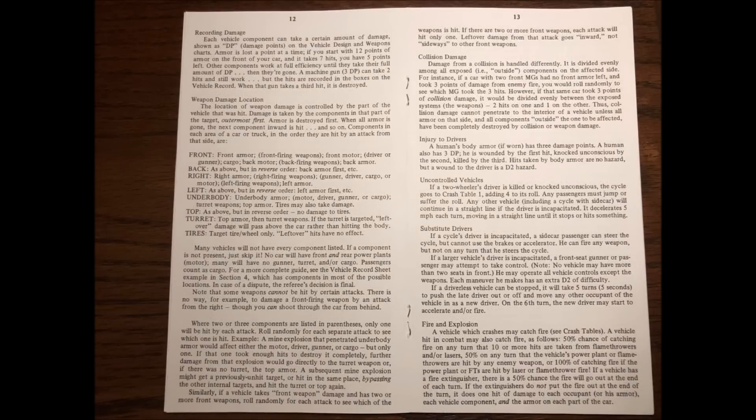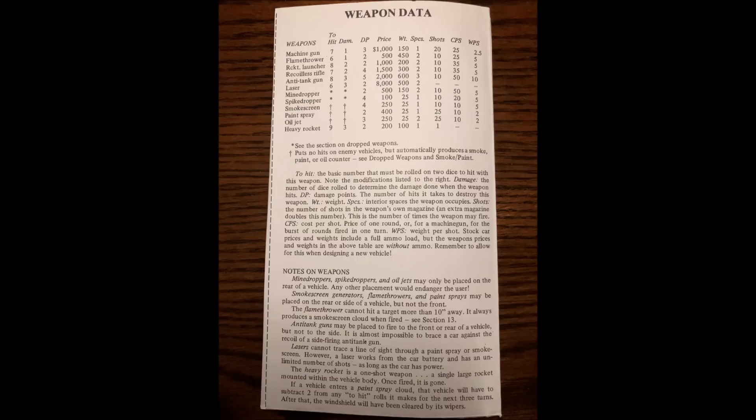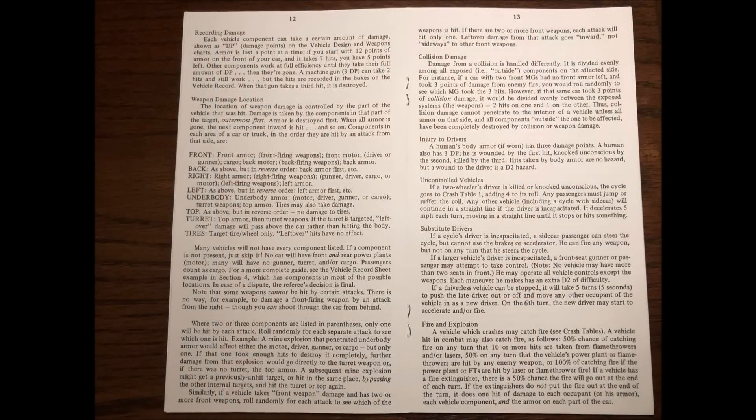To make an attack, first determine what arc the target is in. This will determine what weapon you can fire and from what side, and thus what side armor of the car you're hitting. Each weapon lists a base to-hit roll. Roll two dice. Modify the attack for range, hazards, road conditions, and the gunnery skill of the firer. And if the result is equal to or greater than the hit number of the weapon, damage has been scored.